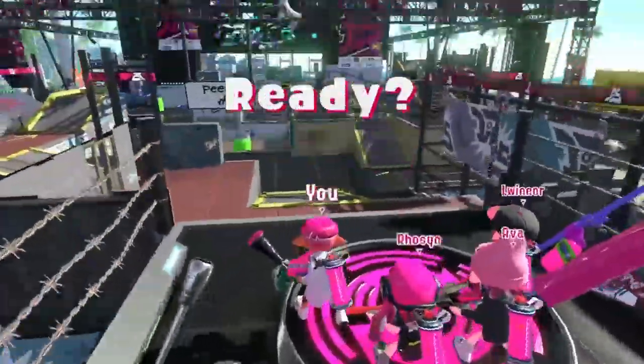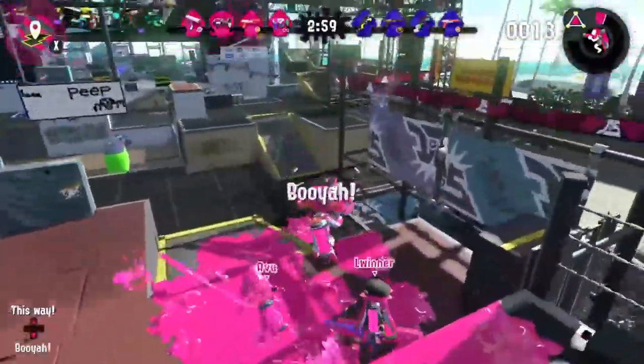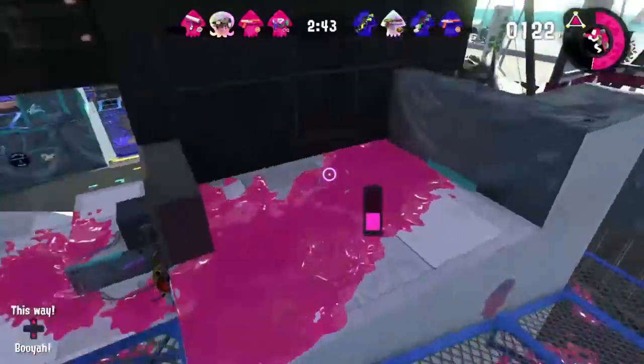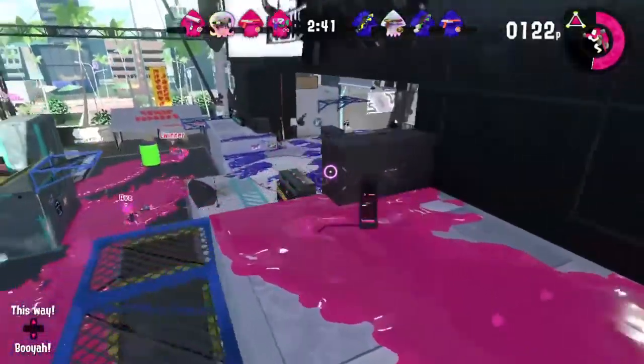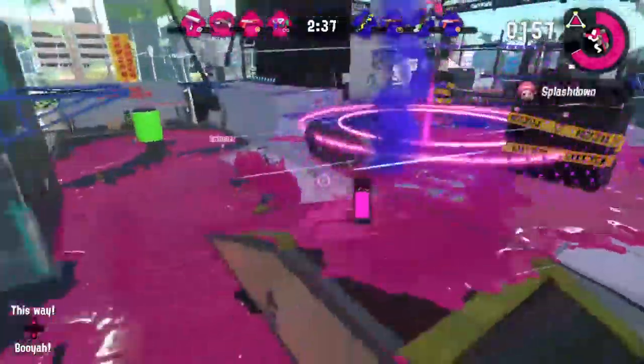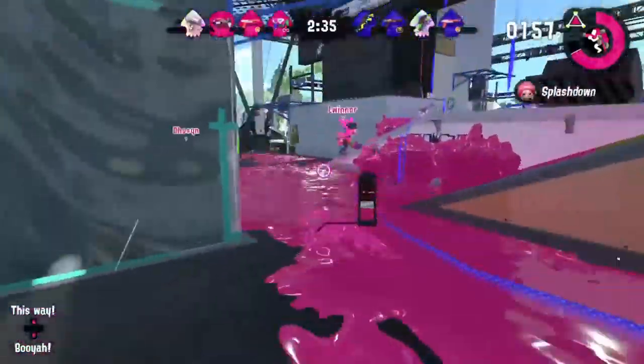The Tint Attack Splatter Shot has the best bombs in the game — being Splat Bombs. I've already talked about Splat Bombs earlier, so why don't we just talk about the special. The Tint Attack special is the inkjet that Fortnite stole. Now let's just say I suck at the inkjet — I'm probably the worst player ever to touch it.